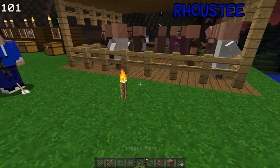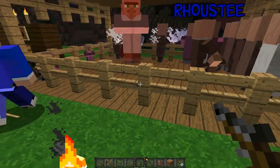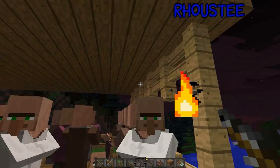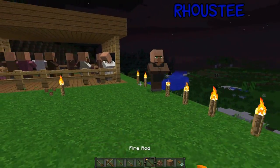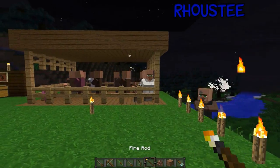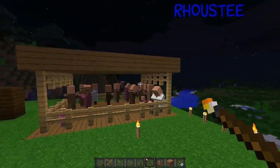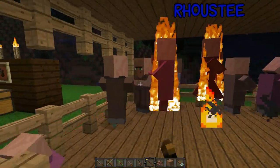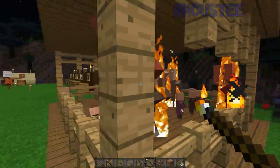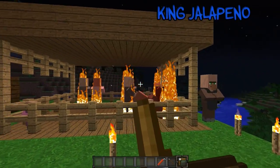Last but not least, the flintlock pistol — it actually kind of sucks. It's a close range weapon, so you'd just have it loaded and ready to shoot mobs. Next, our miscellaneous weapon — the fire rod. You can just hit people with it and it sets them on fire. It's really simple to make too, so it's really good.